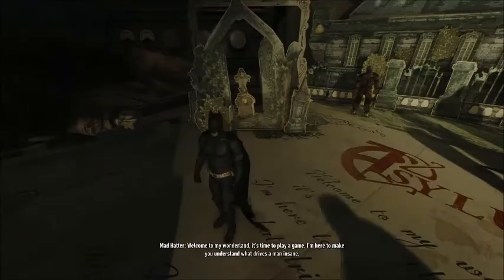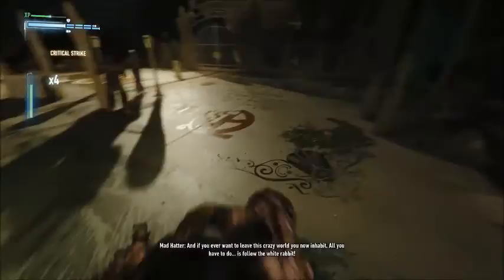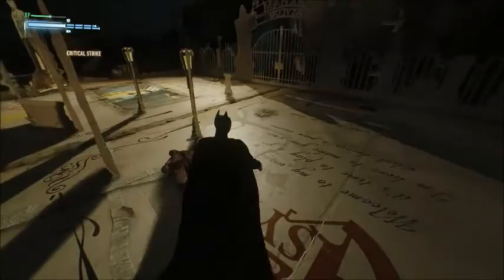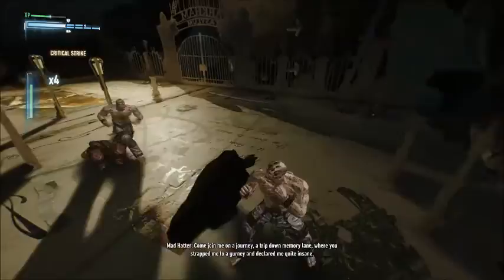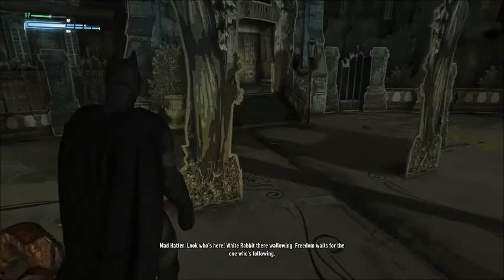It's time to play a game. I'm here to make you understand. Paper people! They're even — I think they're the same character models from Arkham Asylum. They look like them, anyway. All you have to do is follow the white rabbit. You need better imaginary goons. What white rabbit? All I see is dumb people to beat up. Oh, that's his hand over there. That's interesting. Interesting how they passed the tripping balls ball over to Mad Hatter instead of Scarecrow as these games went on. There's a rabbit there wallowing. Freedom waits for the one who's following.